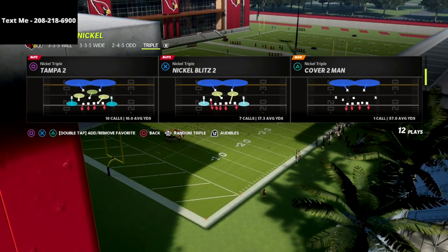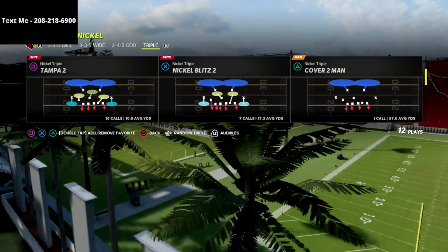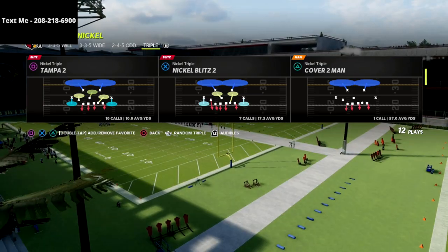The play you have to run is either Tampa 2 or Cover 6. Those are the two plays that this primarily works the best out of. So we're going to show it to you today out of the nickel triple Tampa 2.